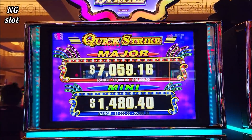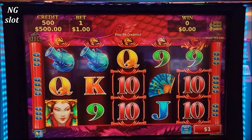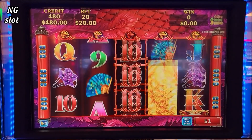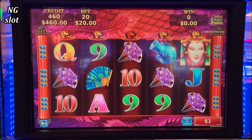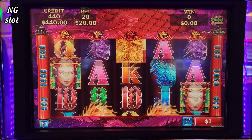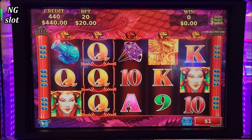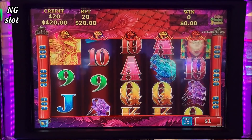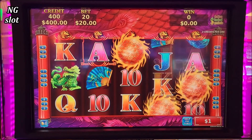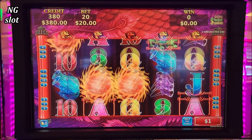Alright everybody, so here is a progressive jackpots machine and we have $500 in the machine, starting from $20. We need three of those scatters — I will show you which one to get the free games. So far there are no scatters. There we go — three of those to get us six free games.